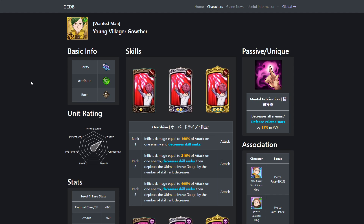Now listen, let me tell you why. Green Gother is actually sleeper OP when it comes to this raid. His first skill decreases skill ranks — just base decreases skill ranks — which is going to be amazing. The lower the skill rank, the less damage he's doing. Then at rank 2, he decreases skill ranks and then depletes the ultimate move gauge by the number of skill ranks decreased. You want to have a unit that can decrease skill ranks and decrease ult gauge.